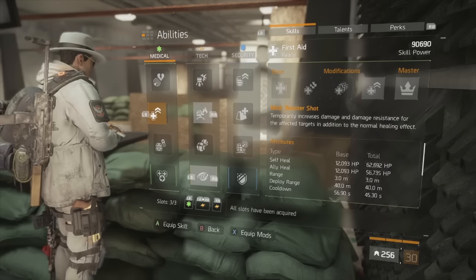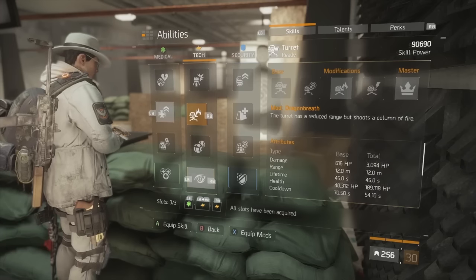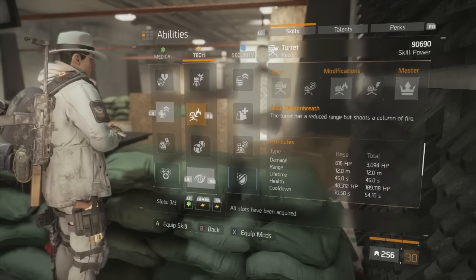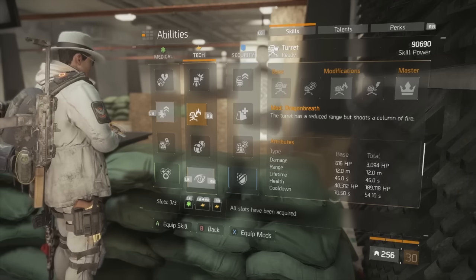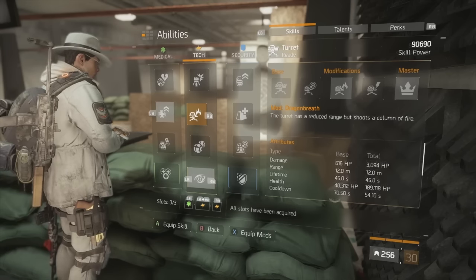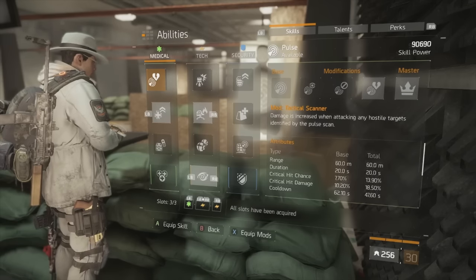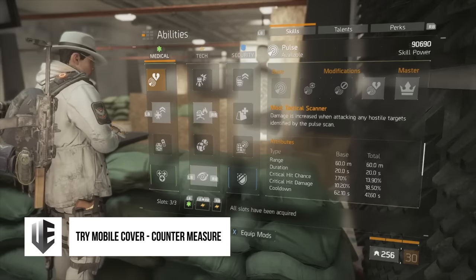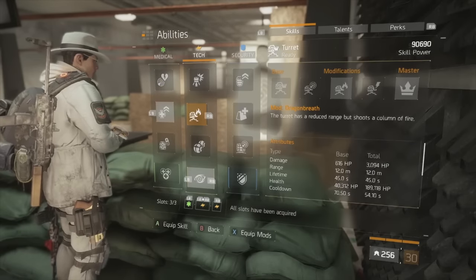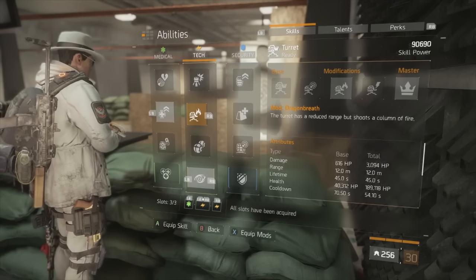For skills, you want to run Booster Shot — it increases your damage output and also gives increased damage resistance for offensive and defensive utility. You also want to protect your flank with a Dragon's Breath fire turret. This lets you CC enemy agents that get too close, gives you an opportunity to reposition, deals a lot of damage, and also works on NPCs. Alternatively, you could run Pulse to increase critical hit damage against enemy agents, or a Flashbang Sticky — but I'd highly recommend the Dragon's Breath mod on the flame turret.